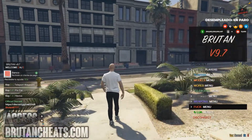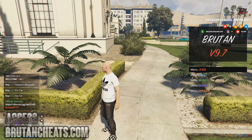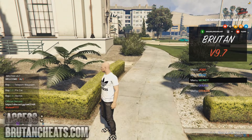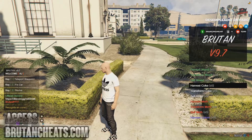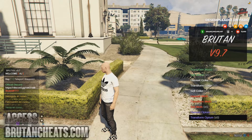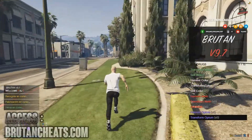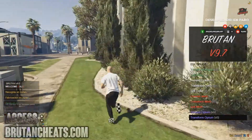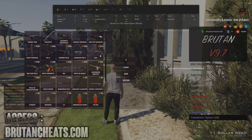We have a lure menu. From here we have jobs menu, boss menu, drugs menu — I can harvest all the drugs. Okay, he revived himself. As you can see I'm getting the drugs — here you see it says weed.